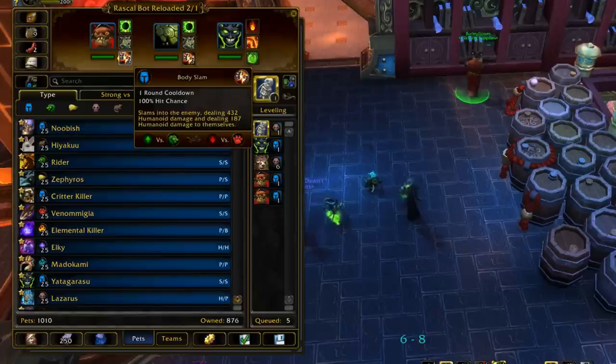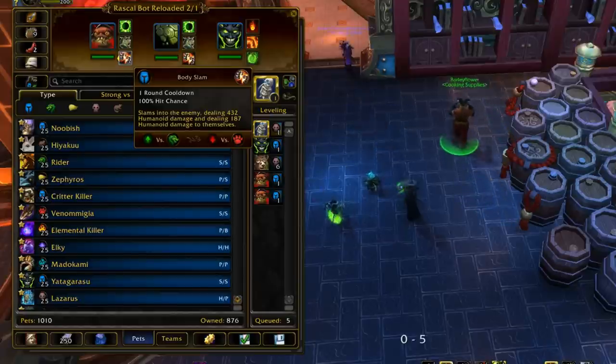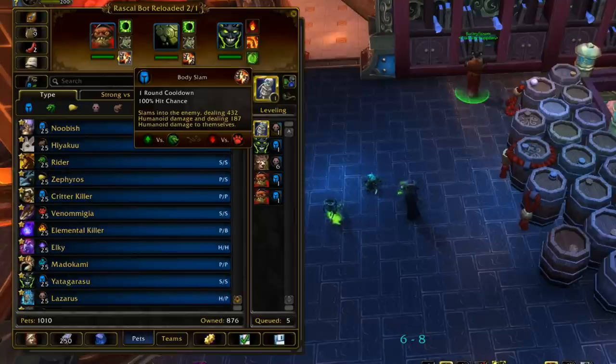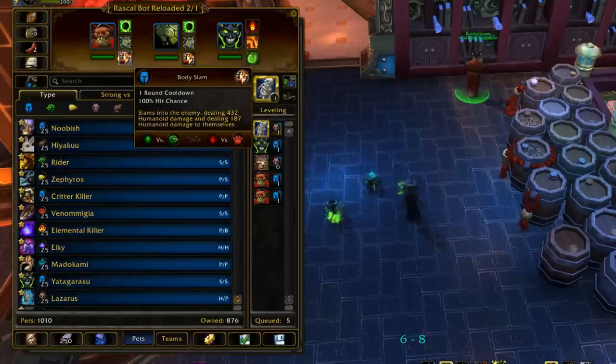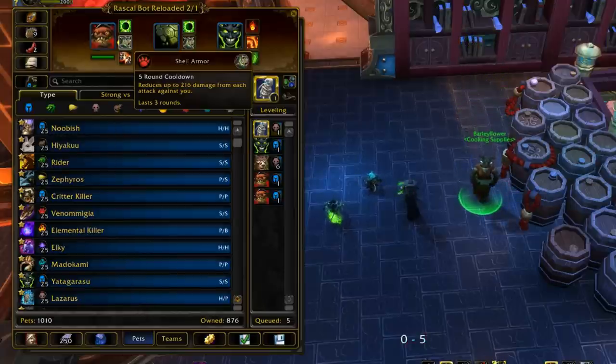Outside of Shell Armor, Crusher also has an ability called Body Slam. Body Slam is balanced around a turn cooldown and it deals recoil damage to you in exchange for doing a huge amount of damage — 432 damage is a lot. However, if you have Shell Armor up, you don't take the recoil damage, so you're basically hitting really hard without the downside. That's one of the reasons Ore Eaters are really good pets.